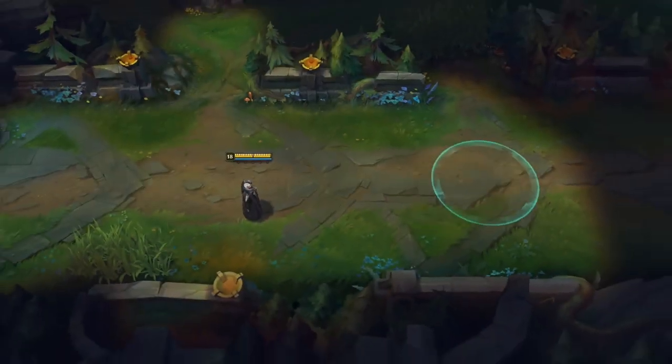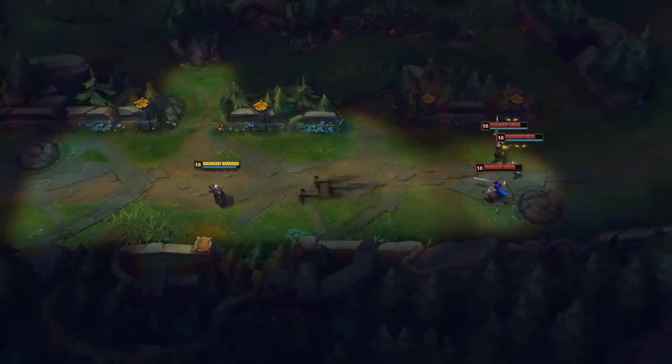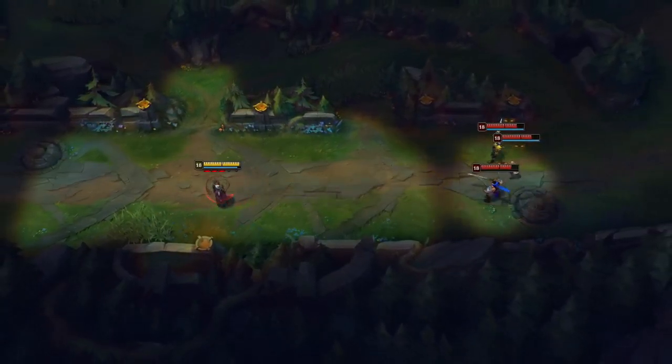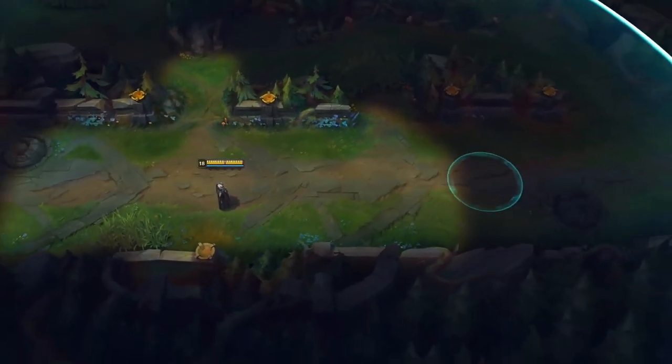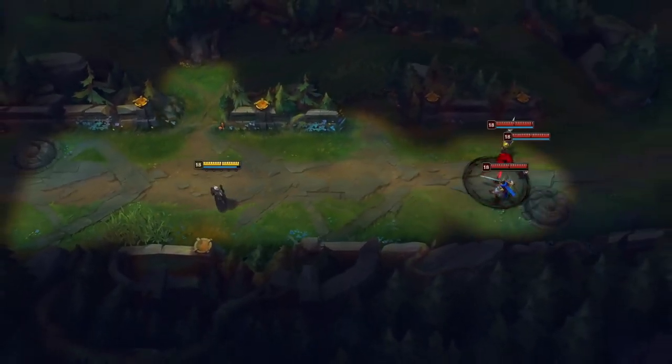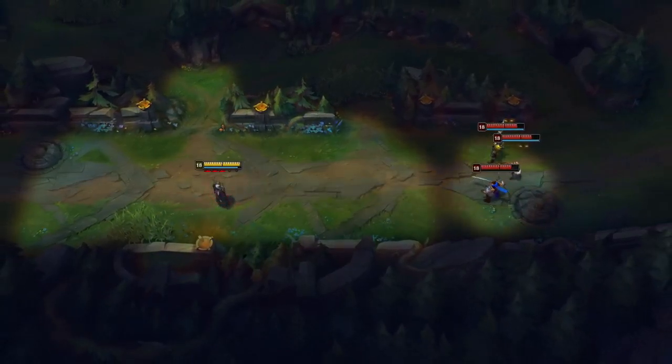Moving on to W, which is Vision of Empire, and I very much like the way this works — provided it's not on the enemy team. Swain no longer has to face-check enemy bushes; he drops a mini clairvoyance on the map that explodes and heals Swain for anyone caught in the radius, also giving true sight of them. Neat little mechanic we haven't seen in League of Legends for a while. Hey Riot, since this is being put into the game, unsealed spellbook clairvoyance win.